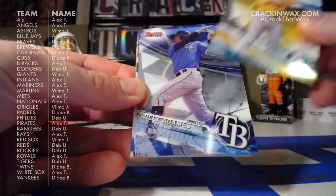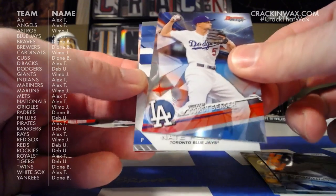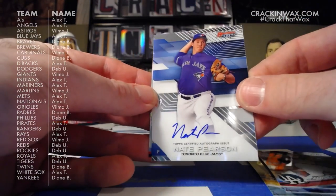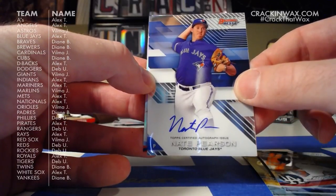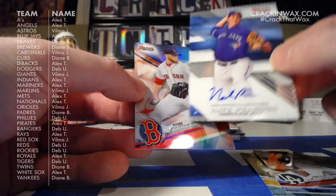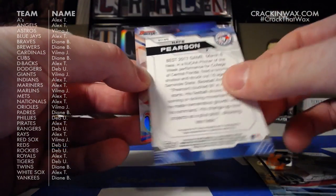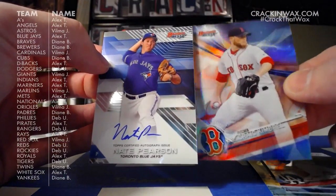Austin Beck, Willie Adames, Corey Seager. Nate Pearson with another Blue Jays autograph for Alex T. Very nice — two Jays autos in a row. And then Craig Kimbrell behind that.